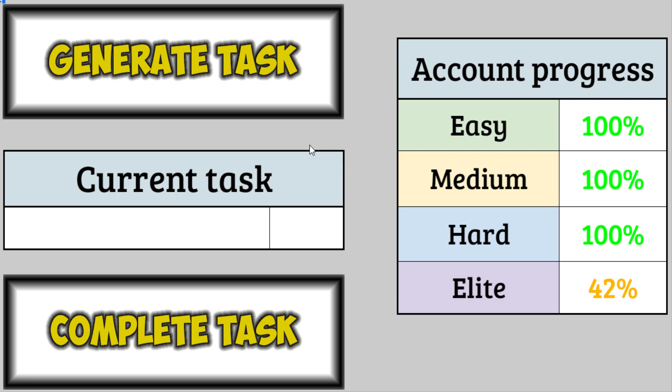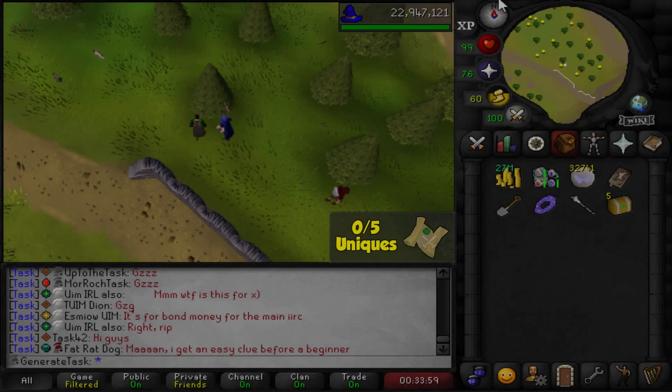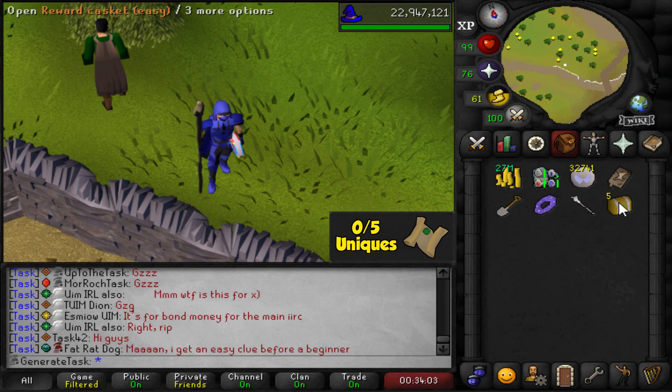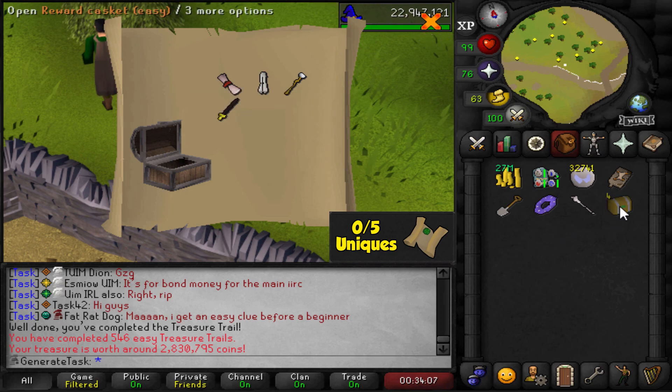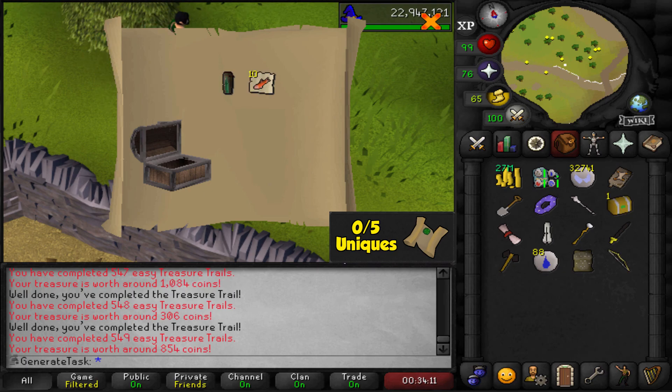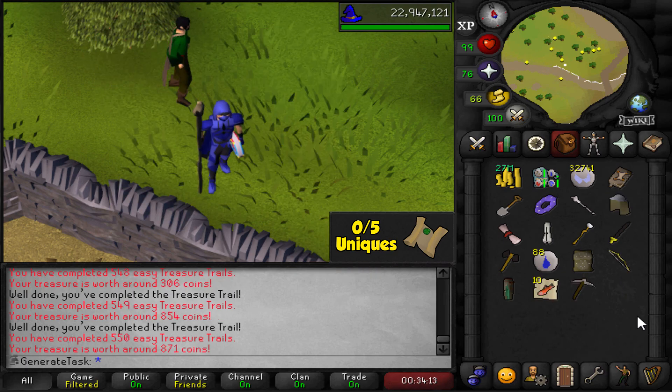I just want to get another raid task, and I'll probably do more ToA if that's the case — even though I want the dexterous prayer scroll from Chambers badly, I just want to do more ToA. Easy clues — this is fine. Got my first five caskets. Let's see if we get lucky straight away. Flared trousers — duplicate. I'll take it, I suppose. That's pretty cool. Other than that, nothing to report whatsoever. 550 total easy clues now.